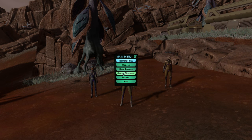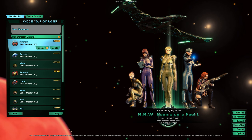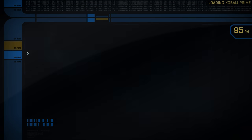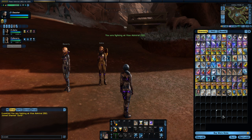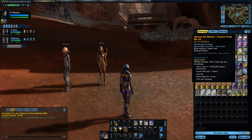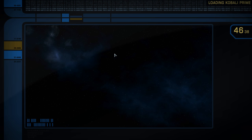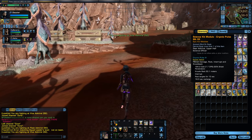Let's switch over to my other character. Let's do science. I'll switch over to my science alt, and I have the new kit module set up here. The new one for this year is the Cryonic Pulse. It is a point-blank AOE damage, root, interrupt, and knockback — interesting. You're going to have to run right into the middle of the action with this one, or use it more as a defensive ability. It has a knockback, interrupt, and root.